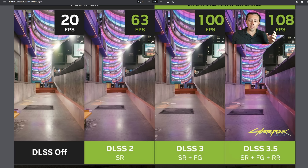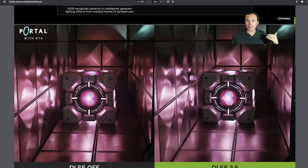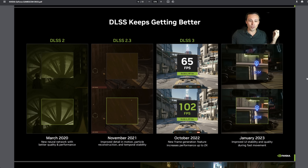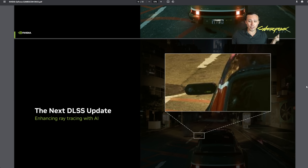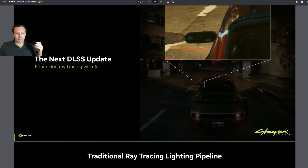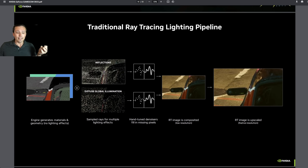What ray reconstruction does is replace the denoising that's already happening in the game. Ray tracing requires denoising. The idea is that NVIDIA is going to replace the denoising effects done on ray tracing with an AI-accelerated one that happens during the upscaling process as part of their DLSS training algorithm. So ray reconstruction will replace denoising.